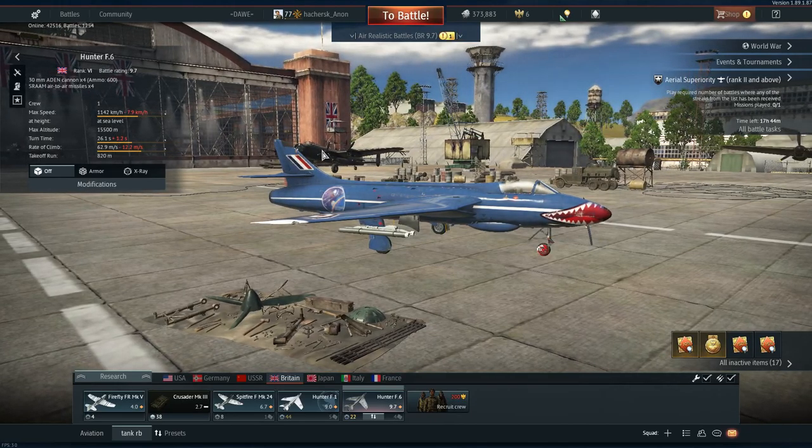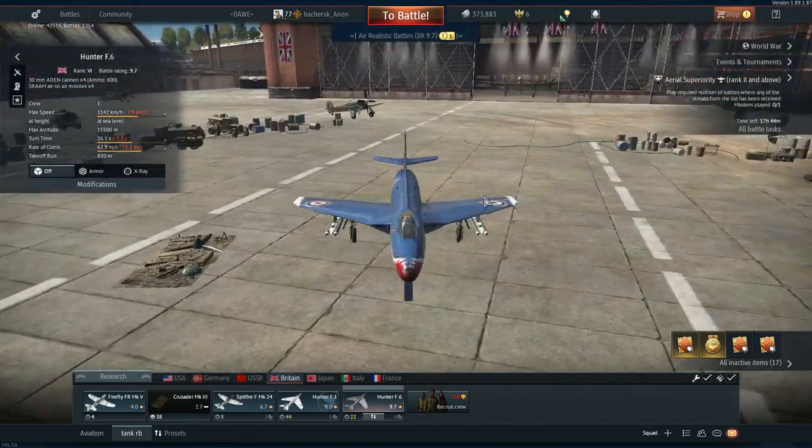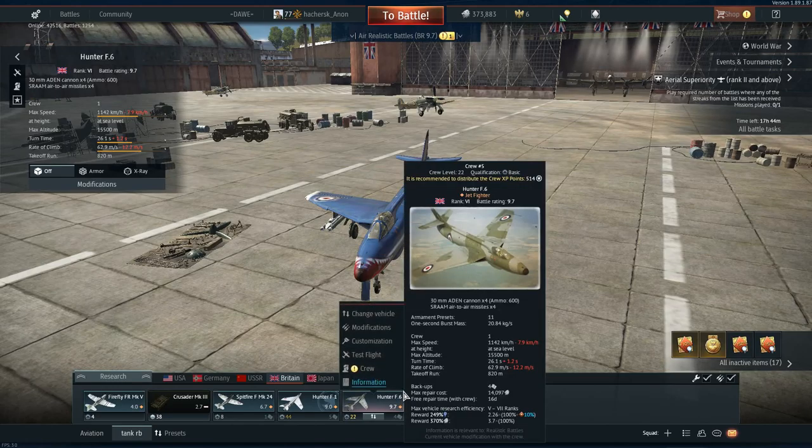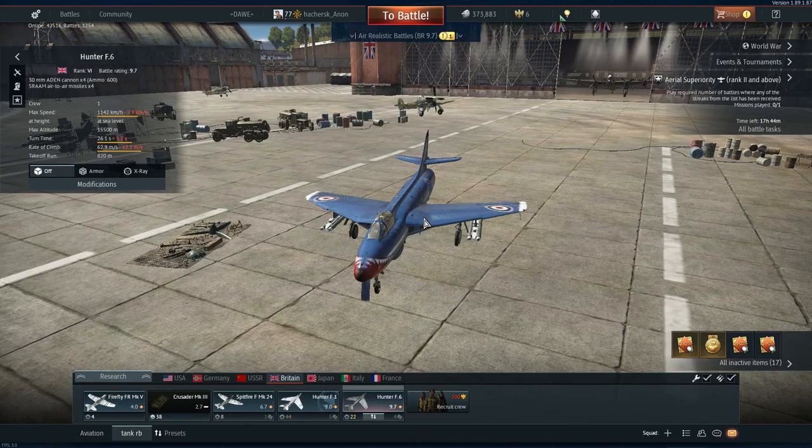Overall it's just a far nicer plane to fly. You can actually feel the power going through it. When I first got the Hunter F6 after researching with the Hunter F1, there was a huge difference, even between a stock Hunter F6 and a spaded Hunter F1.